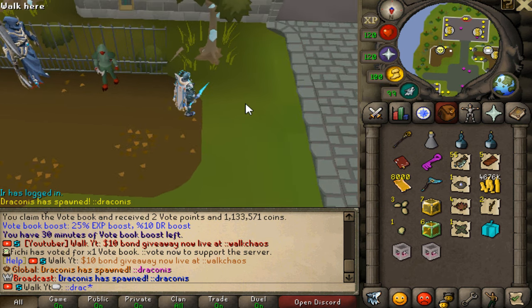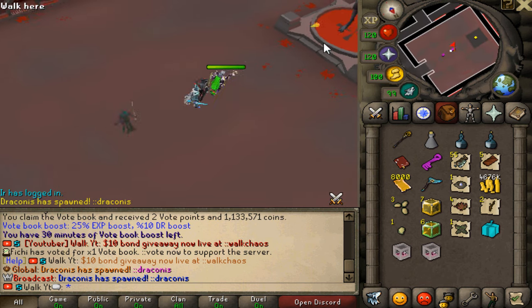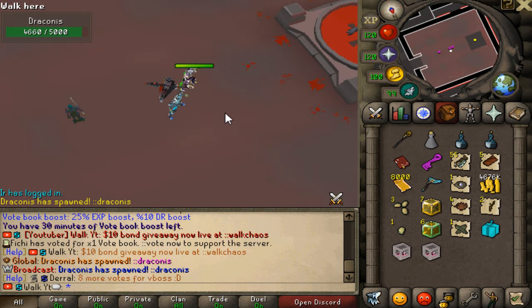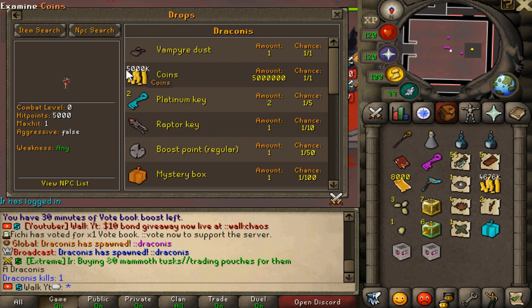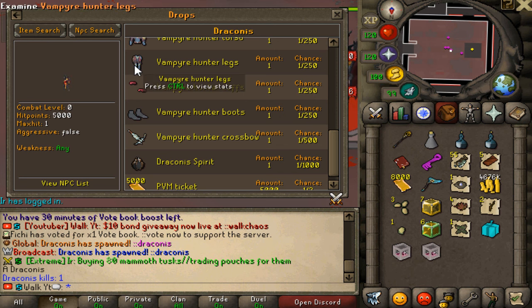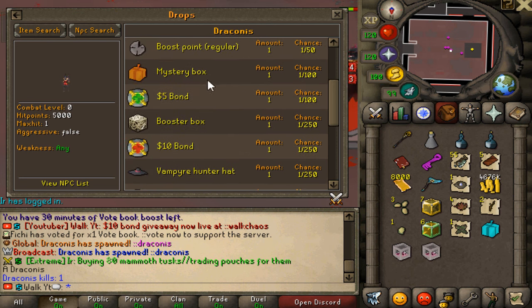But first, when you see a lovely global like Dragonus right here, you want to teleport there, go there, and kill this bad boy, because this is really, really OP money as well. Let's go ahead and kill this guy — as you can see, you're going to get guaranteed 5 million cash right here, as well as the vampire dust, and you also have a chance for all those other lovely items, including a unique item. If you get spooned, oh my god, you can make absolute freaking bank right here.